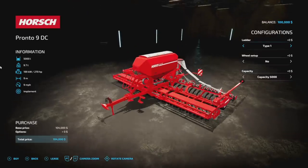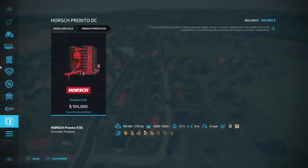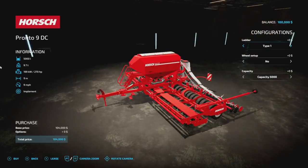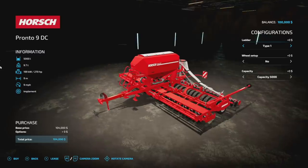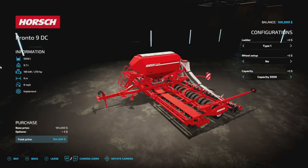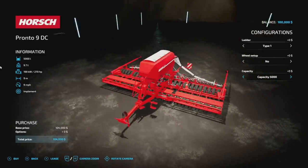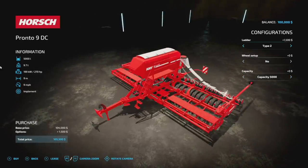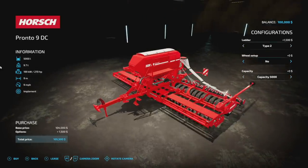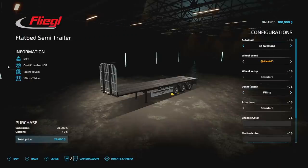Another one from MAT26 - the Horsch Pronto DC. Very cool to see this - it's a direct-drill seeder. We had this in base game for a couple of versions and then it disappeared. It has 5,000 liter capacity, upgradeable to 7,000 liters, requires 270 horsepower, weighs almost 10 tons, nine meters wide, nine miles an hour, and 10 slots on consoles. Does all standard seeder crops. You can adjust ladder positions and wheel setups.